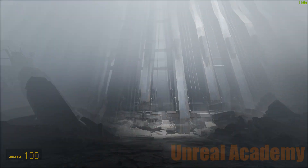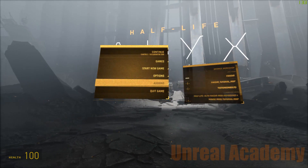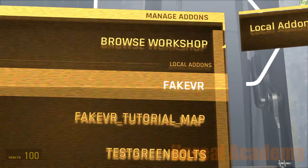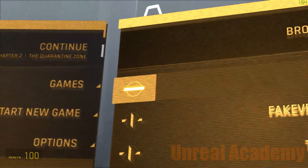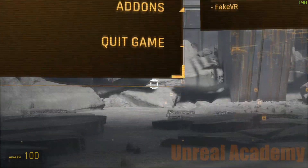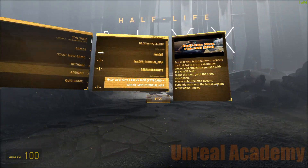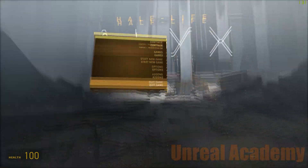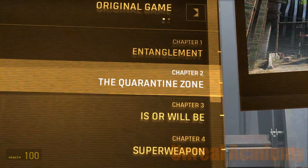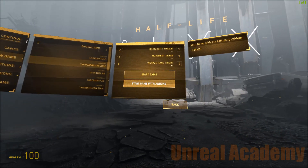As you can see everything is working and the game loads. Now what you need to do is go to the add-ons folder and enable the fake VR add-on. It gets enabled when the toggle is a straight line — so this is enabled. I also released a fake VR tutorial map which you can download from the workshop itself. After enabling that, go to Start New Game and select whichever chapter you want.